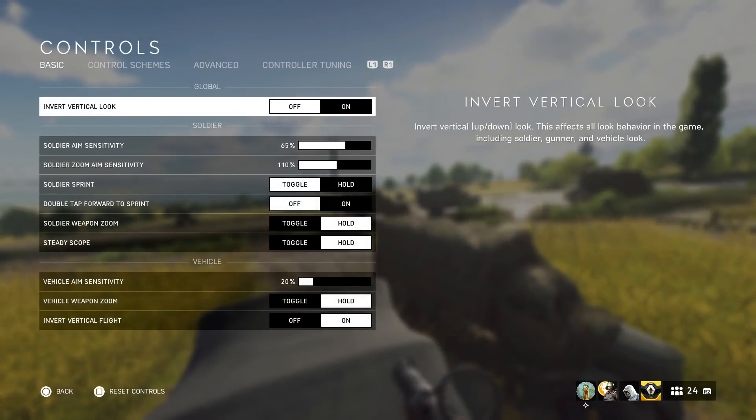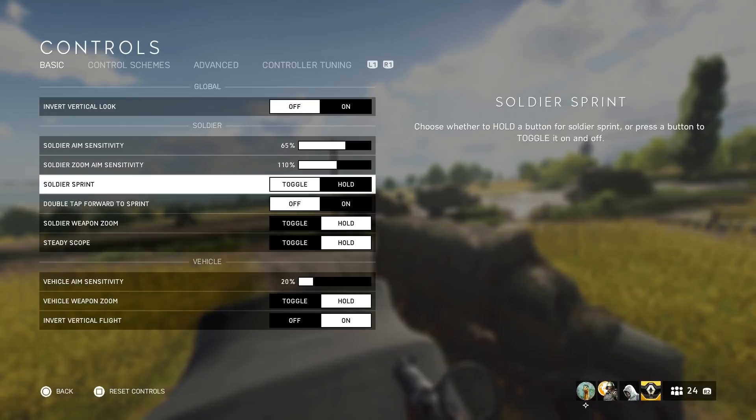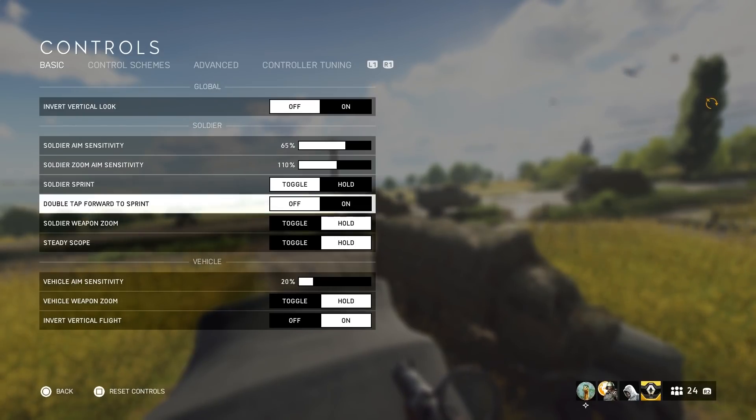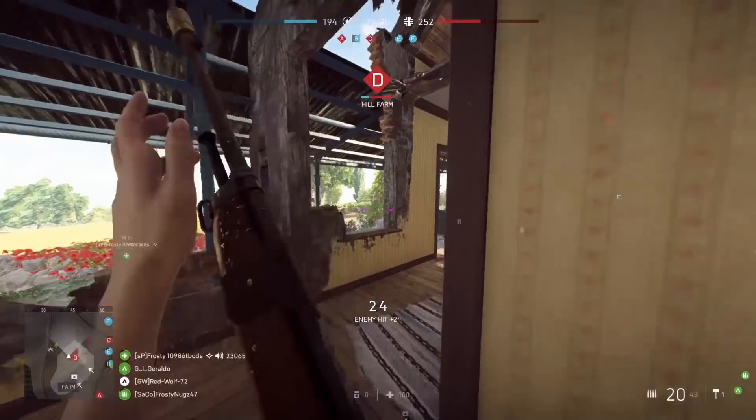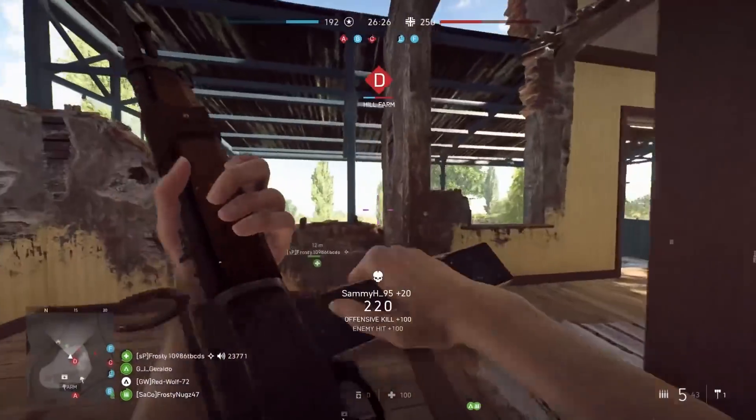First thing we're going to go over is the controls. If you go into the control options, there are only a couple things I'd recommend changing. The first is your soldier aim sensitivity. This value is going to differ for everybody since it is personal preference. I prefer a little bit on the faster side. Some people prefer super fast, some prefer a little slower. The default setting is around 20, which is super low, so I would recommend increasing it a bit.